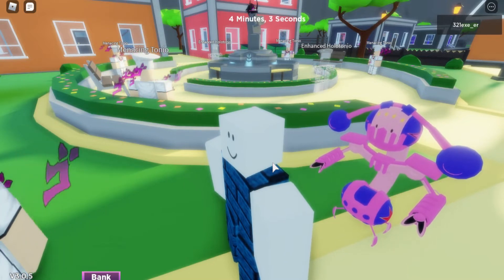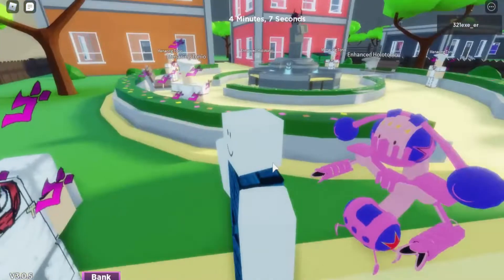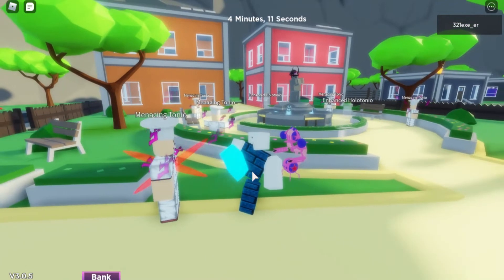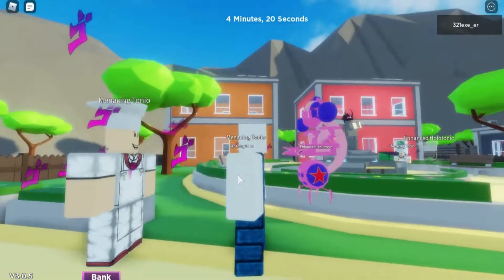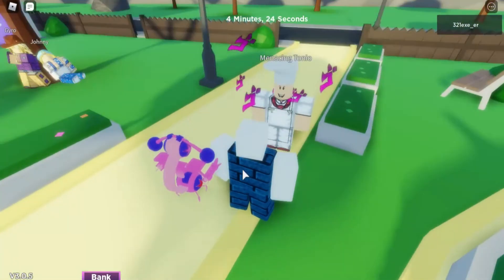Going to the second ability — click R. This can be a long range attack if you want. Click R and it does this kick — kind of like football. It does 15 damage. If you have the Ericine Eye you'd be able to see it, but if you don't, it has 15 damage. That's practically it for the second ability.